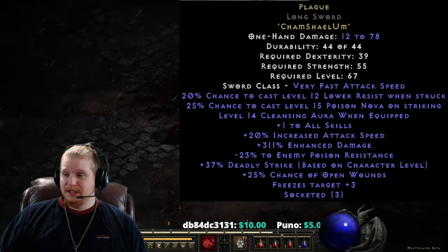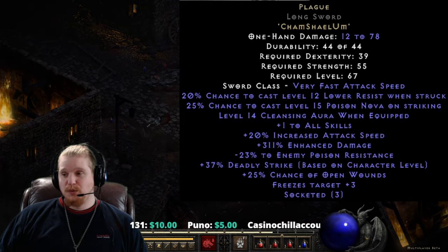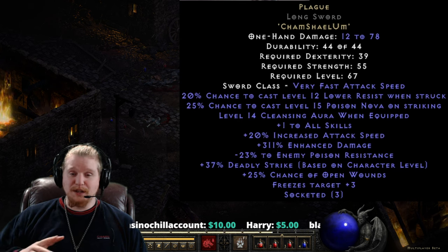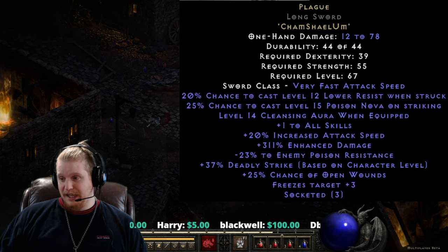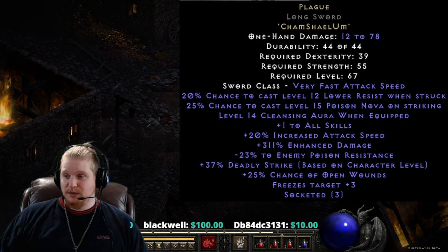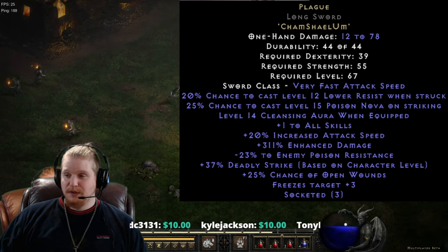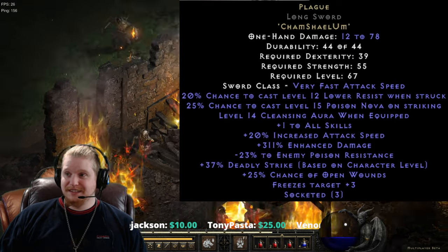It reduces poison length and curses by 84%. So if you were to dual wield two of these, it would probably be the end of all poison and curses for your character. Any monster that curses or poisons you, you would pretty much cleanse it almost immediately with an 84% reduction. This could also be combined with Fade to even further increase the curse and poison reduction. Maybe if you were fighting a Rabies Druid in PvP, this could be very effective.